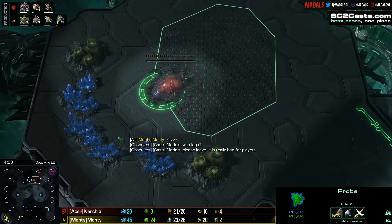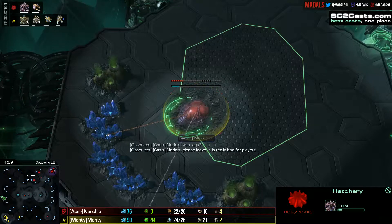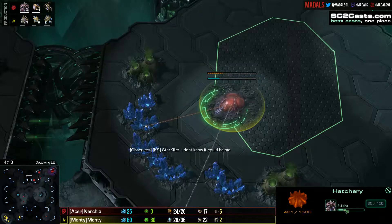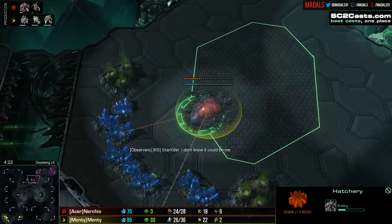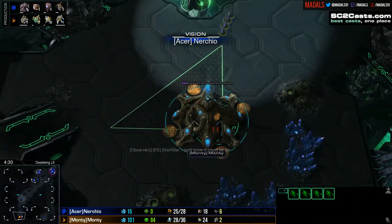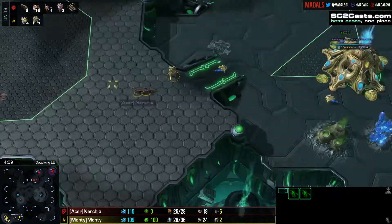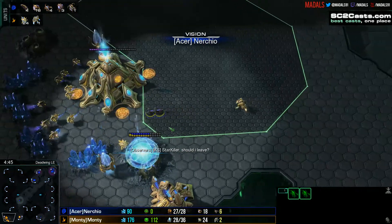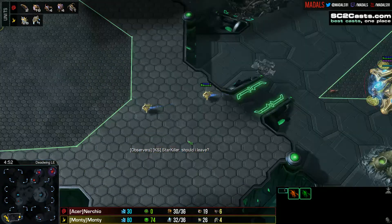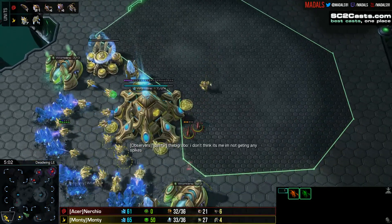Someone is lagging noticeably. We've got a third hatchery going down from Nurtio — started before the four-minute mark, nice and early. In response, Nurtio sends in a couple of Zerglings. There's only one zealot out there, and the Zerglings split up nicely. They back out but two remain at the natural, preventing some mining for Monty. Nurtio isn't really at risk of losing these Zerglings, which is great for him.